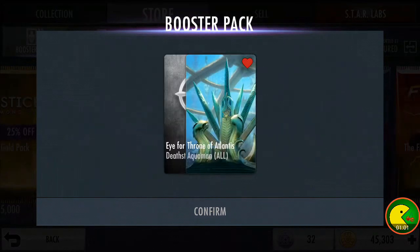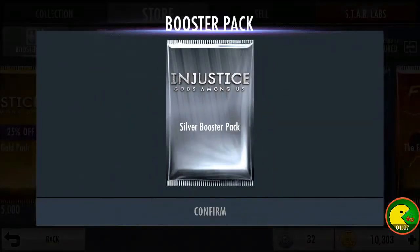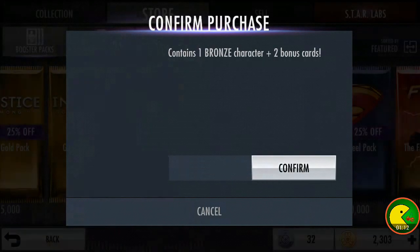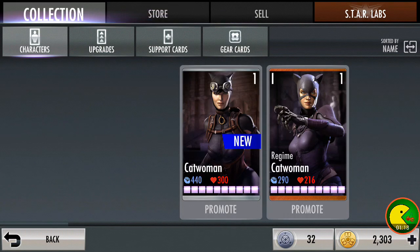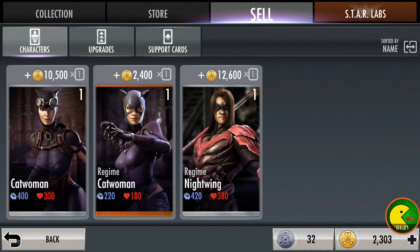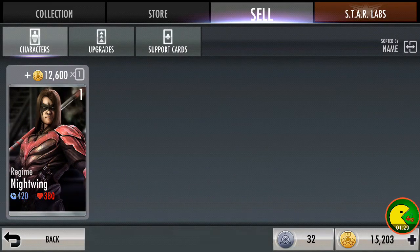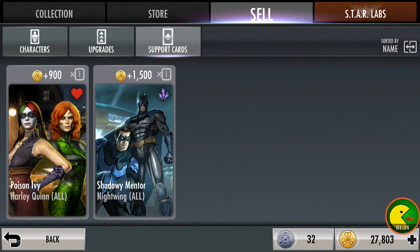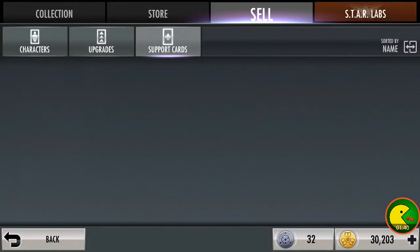I'm clicking confirm. And we got a Catwoman, which is alright. Then we're going to get one bronze pack. So that sucks. Oh jeez louise. We just got 27,000 for selling those guys. Oh sweet, and some support cards. We can't go on upgrades anymore — I've already tried, guys — it just exits us out.